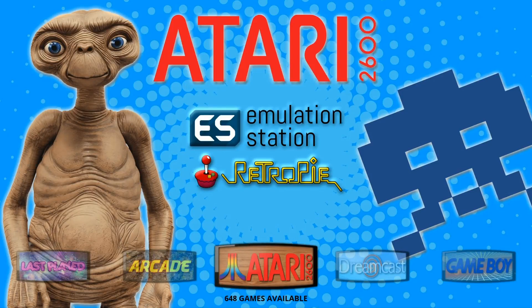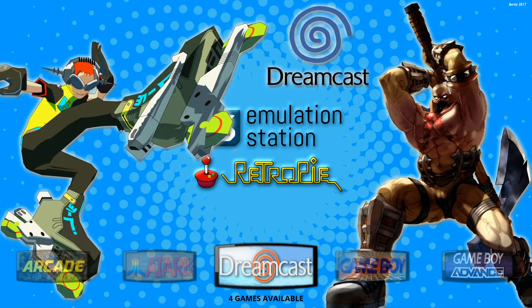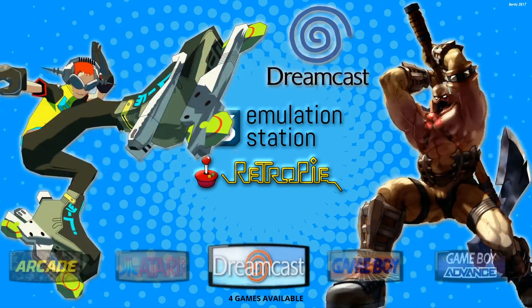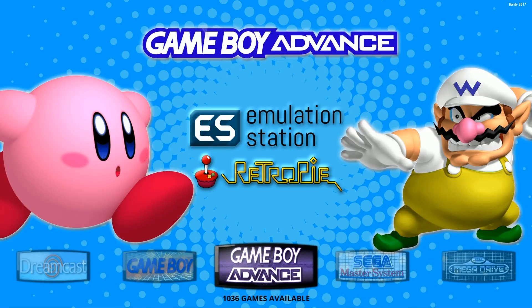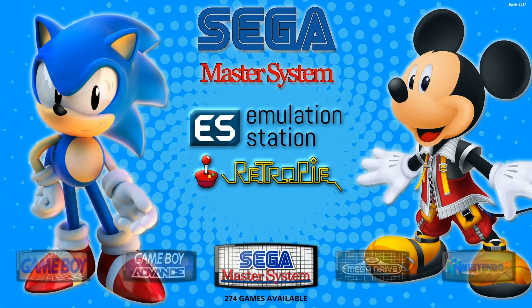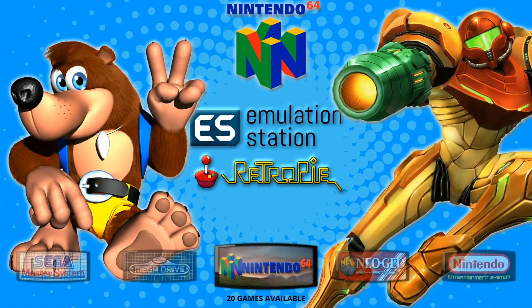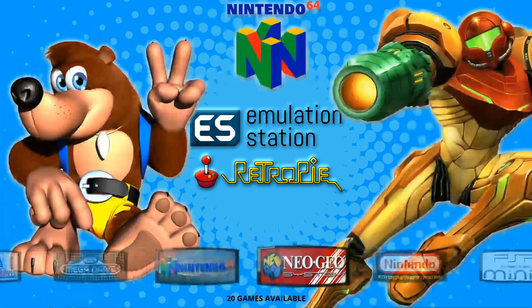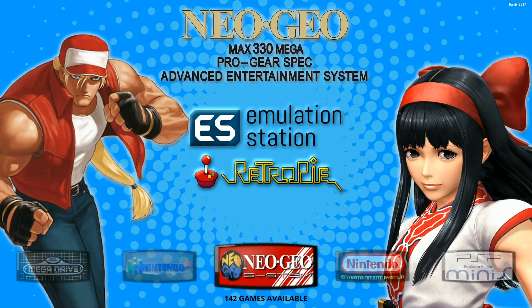Atari — you got ET, who looks like an inflatable ET. High-res ET. Then you got your Dreamcast. Then you have emulation, RetroPie stays in it. Then you got your Game Boy, Game Boy Advanced. Sega Master System, Sega Mega Drive — also known as the Genesis. I would put these buttons similar to rear-view mirrors — kind of rear-view mirror-esque buttons on the bottom. It tells you how many games are available. Nintendo 64, Neo Geo System — 142.